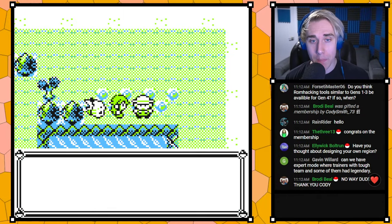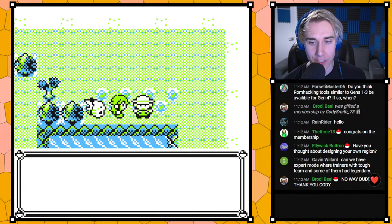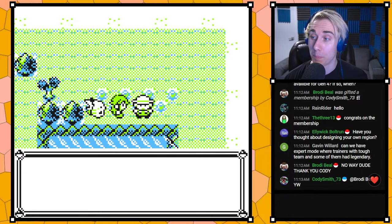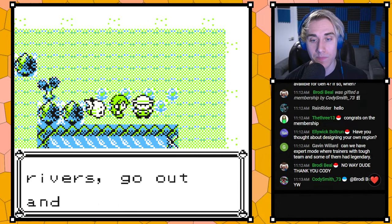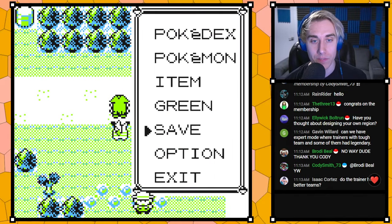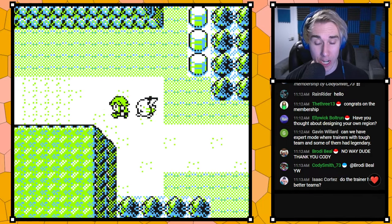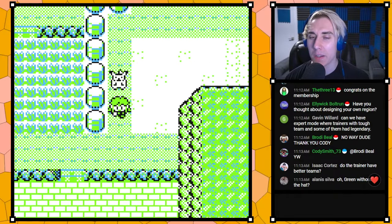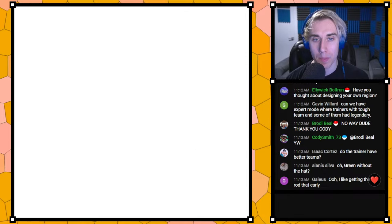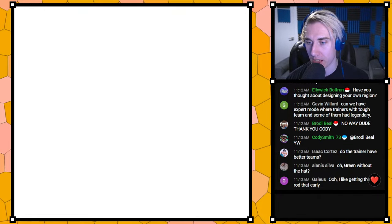Check this out — this is a new NPC. 'I'm the fishing guru, I simply love fishing. Do you like to fish? Grand, I like your style — take this fish, young one.' So as you can see, you can get the Old Rod early now, and the Old Rod now has Poliwag and Magikarp. We've been debating making Goldeen early too, but I'm not really sure yet.